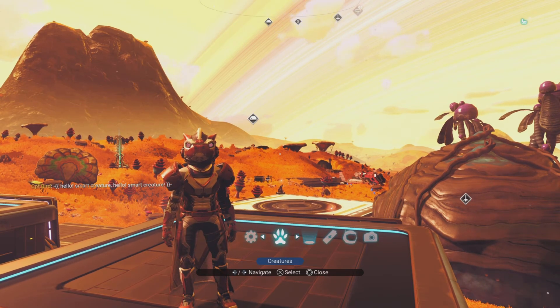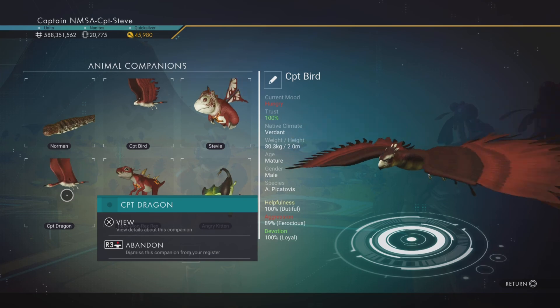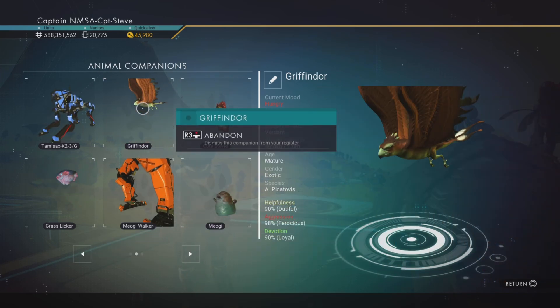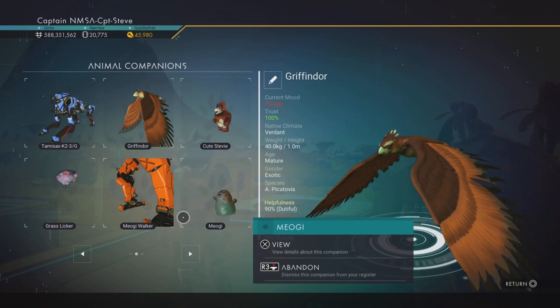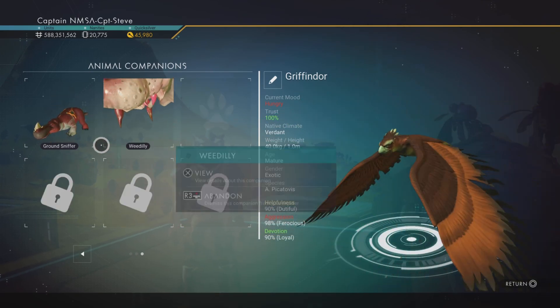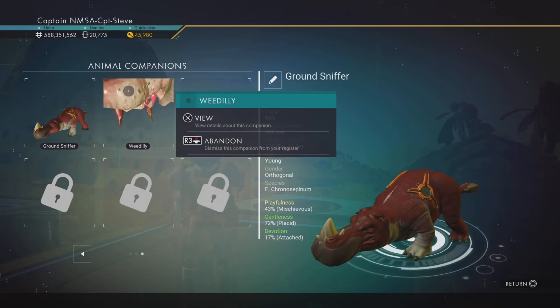I could show you those inside of my menu — let's go show you the different sorts of birds. You're going to get this one, which is my Captain Steve Griffin, or you've got the Captain Steve Dragon. And there's this one here, which is Gryffindor, which is more of a birdie colour. Now some of these don't display all that well inside of the UI, because they've sort of been glitched into game. But there's the lovely hippo Ground Sniffer.